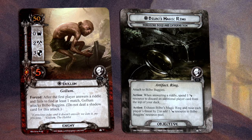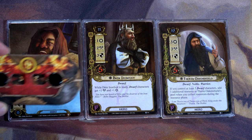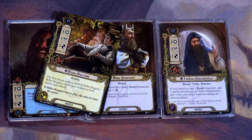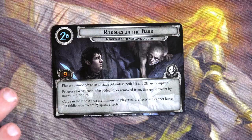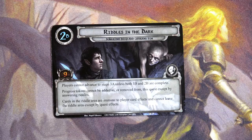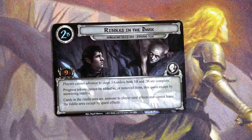Here are the three heroes we're going to play with today: Nori, Dain, and Thorin. We have a total of 32 for our starting threat. Bilbo is in the Riddle Area with the ring attached to him. Stage 2B says players cannot advance to Stage 3A unless both 1B and 2B are complete; progress tokens cannot be added or removed except by answering riddles. We have to succeed in a total of nine different ways — I haven't played this quest so we'll experience it together.